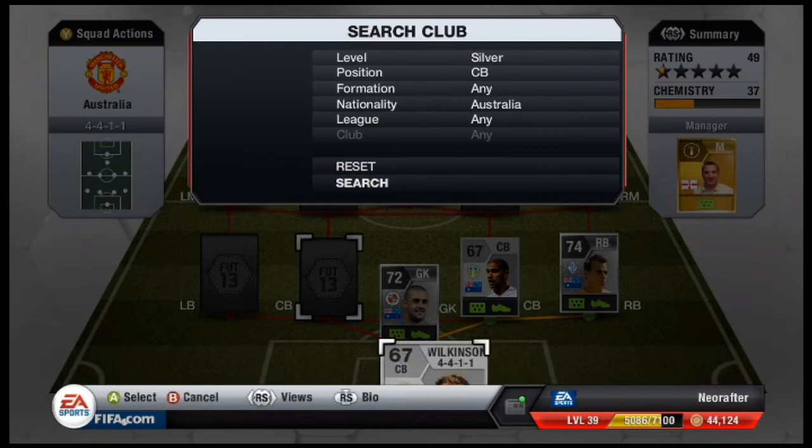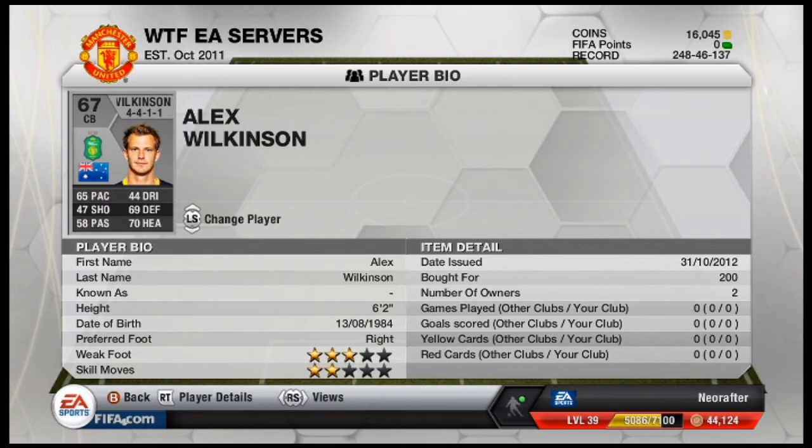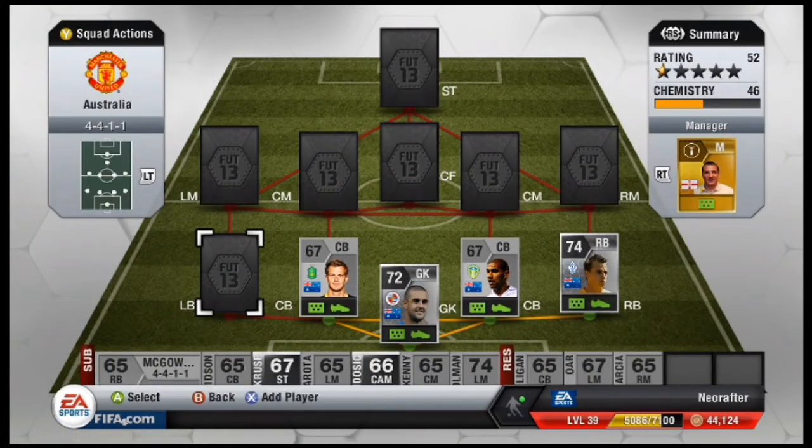Over in the left centre back position I went with Alex Wilkinson. Now he's a bit more exotic — he plays for Jeonbuk FC in the K League, and he cost me 200 coins, so quite affordable.